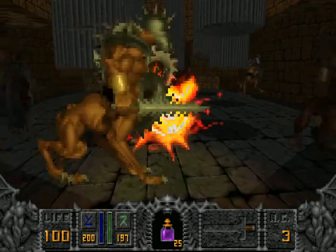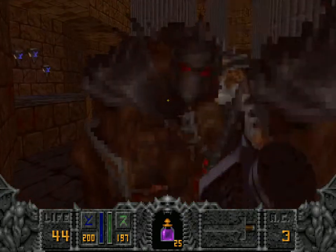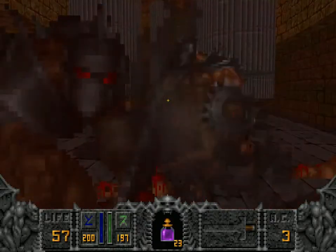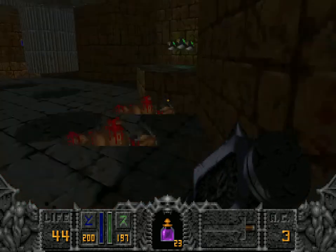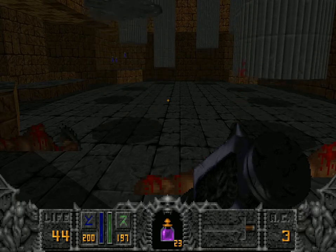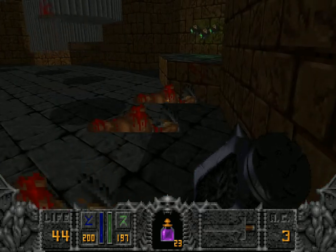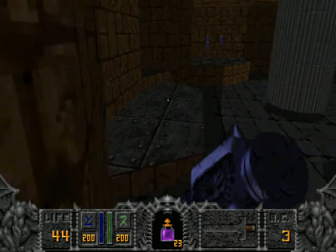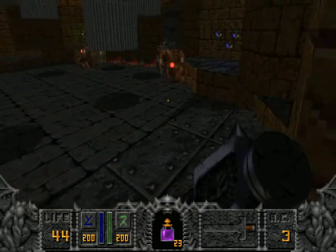Oh shit. There's watchers. Here we're locked in a bad position. This is one of those places where the green flags come in handy, especially on the other guys. Especially if you have to do inventory management.